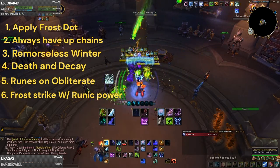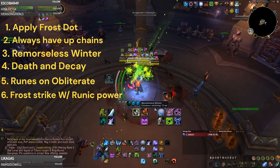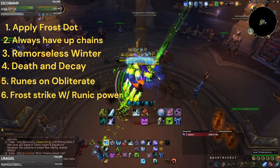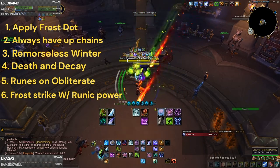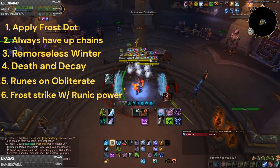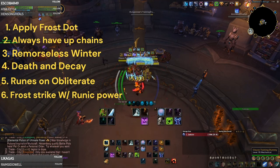As you can see here, it's pretty much Frost Strike, Obliterate, Frost Strike, Obliterate - putting down Death and Decay and using Remorseless Winter off cooldown. Using the Howling Blast from the Rime proc, then using the Killing Machine proc. Using Frost Strike to increase the duration of your Chains of Ice, then some Remorseless Winter and another Death and Decay. Death and Decay is really awesome during your combination because it is a huge slow, so you're doing a lot of damage and a lot of snare with that.